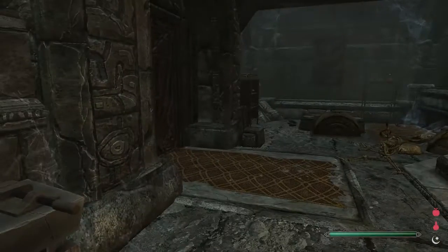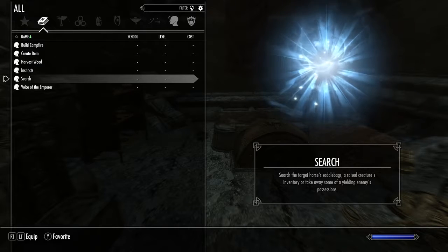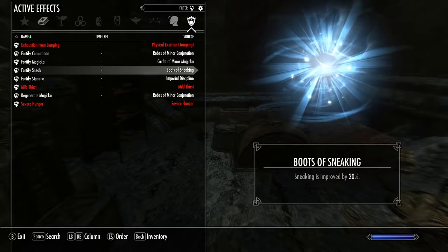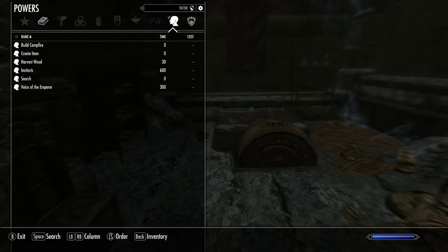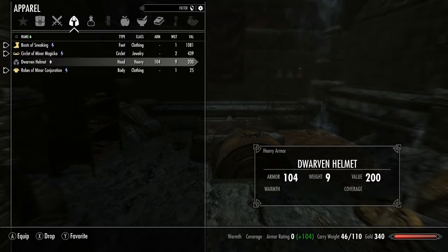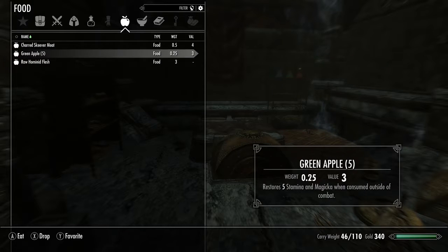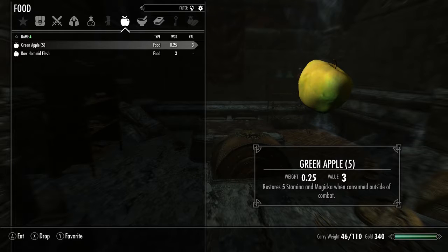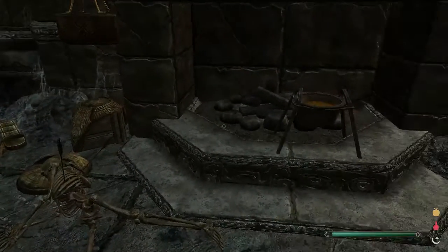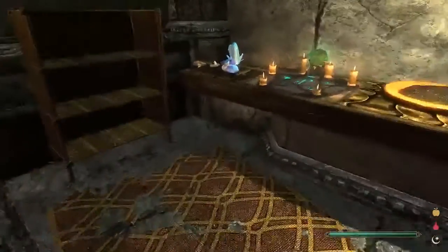From what I read, I am a scholar of some kind. I'm exhausted. I'm wearing boots of sneaking — interesting. Let me check out my equipment: boots of sneaking, circlet of minor magicka, robes of minor conjuration. I've got some food to eat. I need water though — that's going to be an issue. It seems I am some sort of scholar, which means I will be playing the part of a scholar for as long as possible.